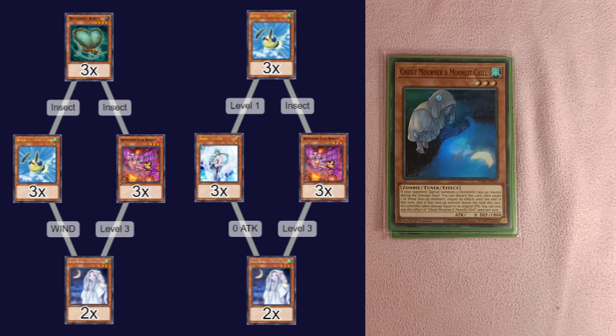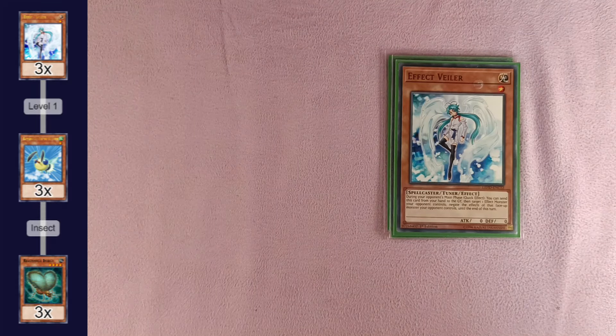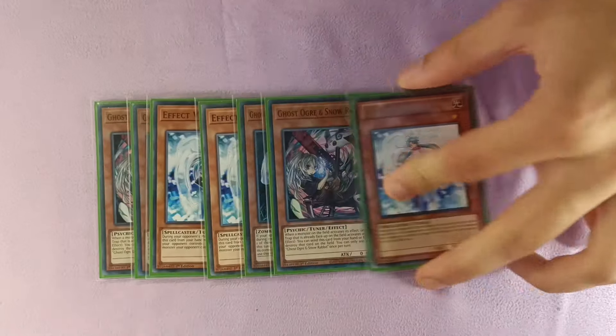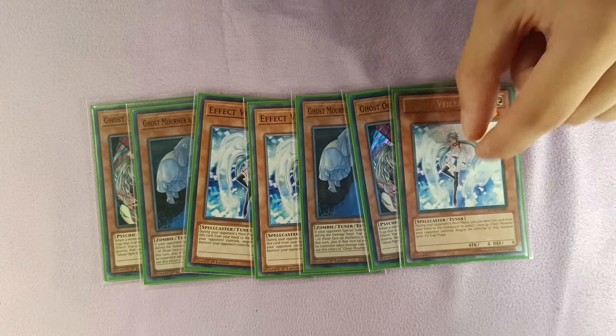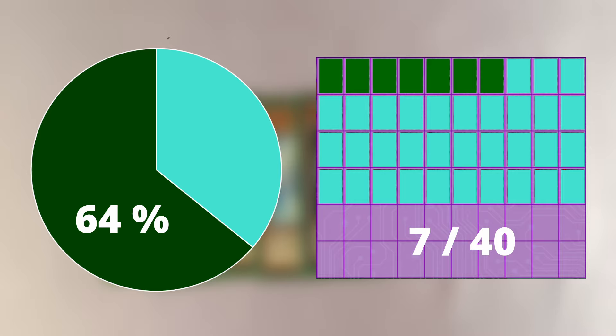Effect Veiler bridges to a starter through Pin the Bullseye and bridges to an extender through Ghost Mourner. We're not playing Ash Blossom because it doesn't have a viable Small World bridge to Resonance Insect. We're also not playing Infinite Impermanence because it's not a monster and can't be used with Small World to dig for pieces. Three Veilers because it's not once per turn, and two of the others. Statistically that's seven hand traps, giving a 64% chance to open one going first and a 71% chance going second.